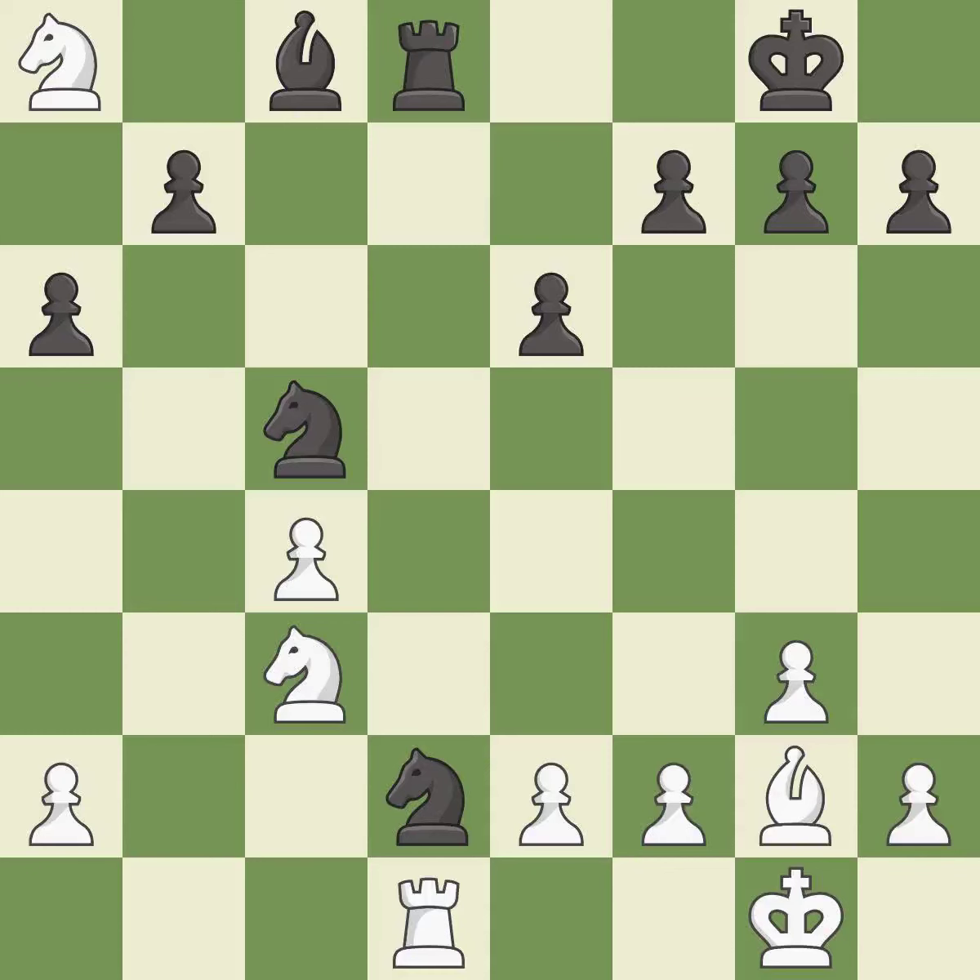This defends a vulnerable pawn by pinning one of its attackers. This is the only move that works — it is a great move. The game was close to balanced, but now black is worse — it is an inaccuracy. That was a truly amazing move.